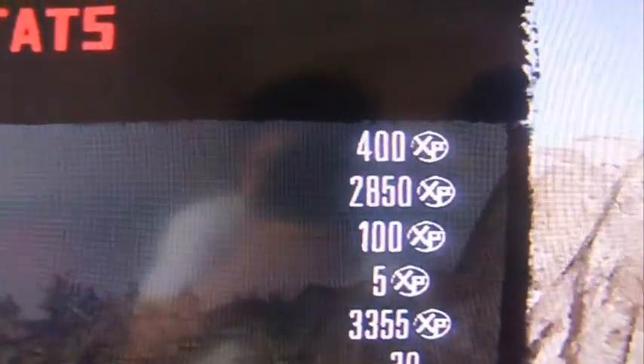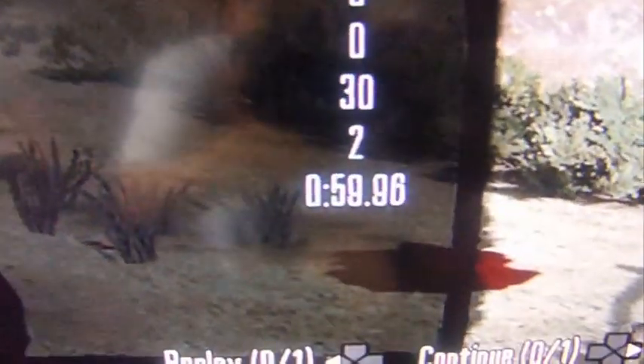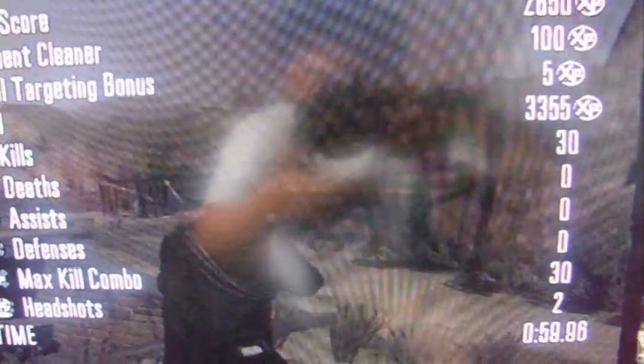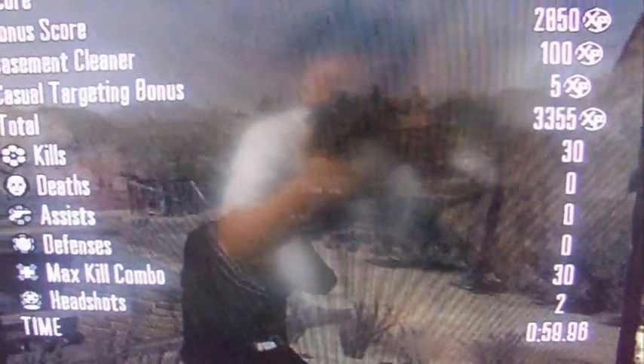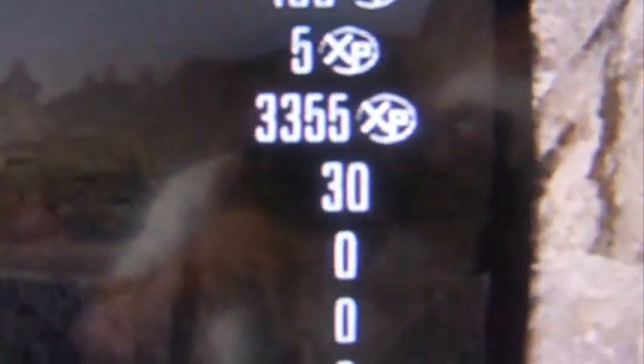I'm Kyle McGinty. Have a look at my stats. I've got 3355 XP, and I've done Sullivan's Folly in 59 seconds. That has to be the fastest on YouTube, I'm guessing — maybe even fastest ever. If any of you guys have a better time, please post it up. I want evidence. That's it — I'll let you scan the stats one more time.